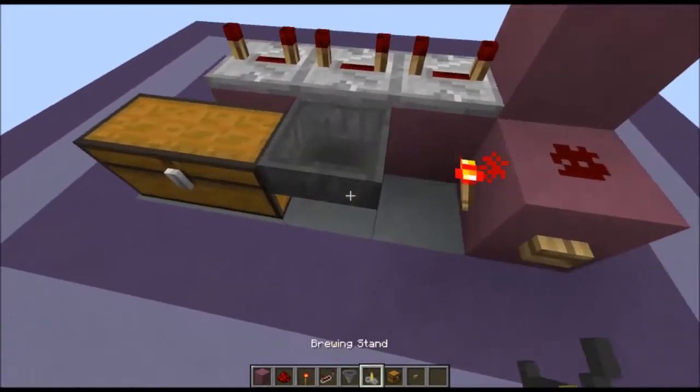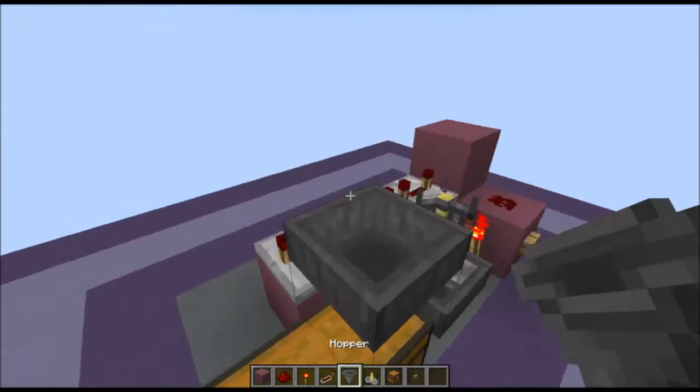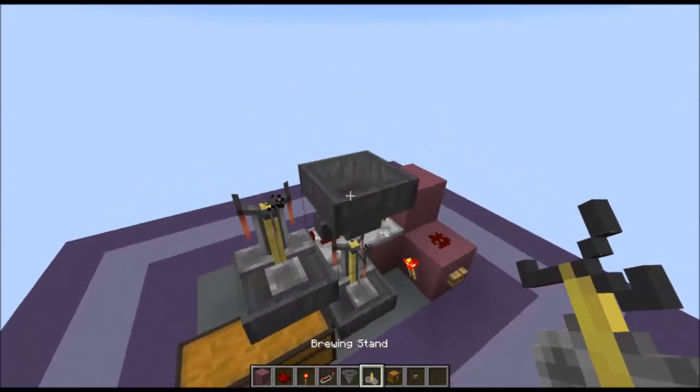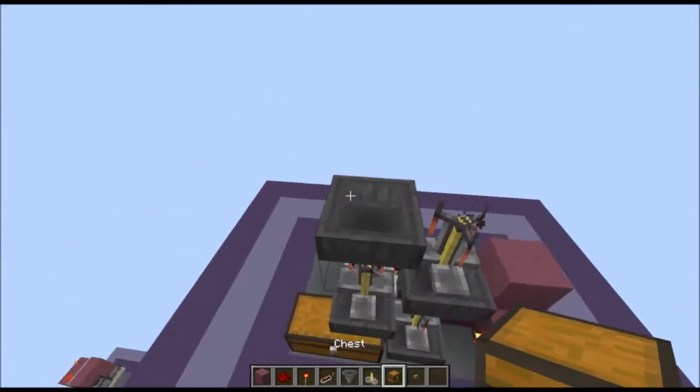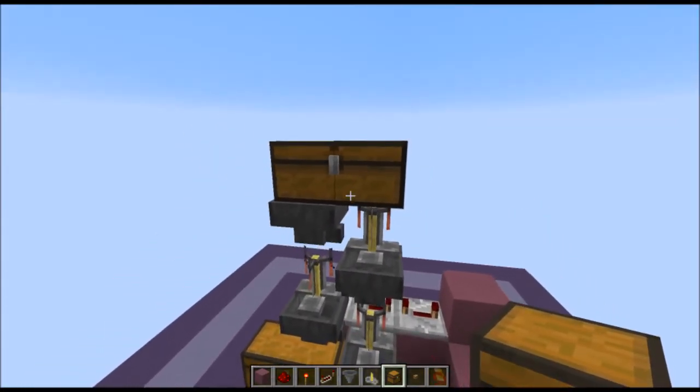Put your hopper, then a brewing stand, and a hopper off the side of the brewing stand. Then just keep going up with however many ingredients you want. This is just going to be for 3 ingredients, and then we're going to cap it off with the water bottle chest.